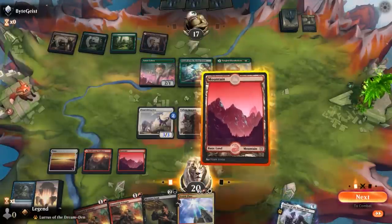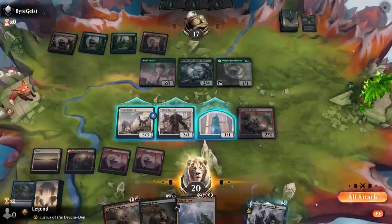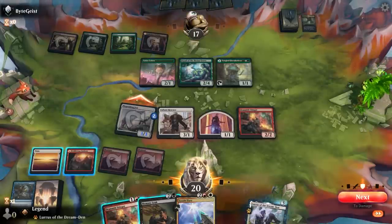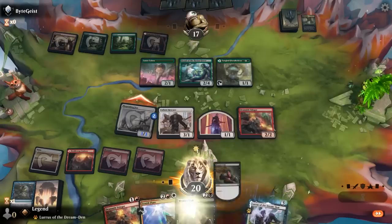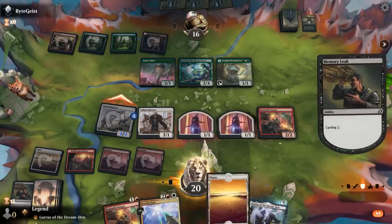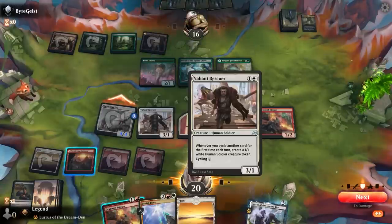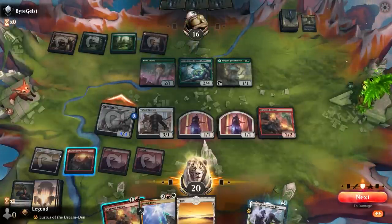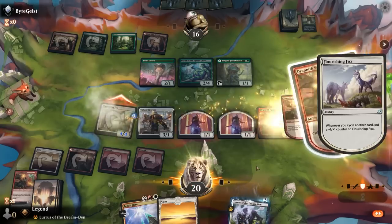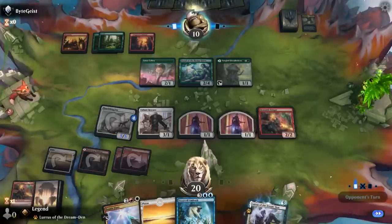I can play stinger and then attack with a Flourishing Fox. Opponent's about to take it, so we'll cycle once. I can cycle now to get 1 more damage in with the fox, or I can wait to get 1 more token from the rescuer. I don't think the tokens are going to matter all that much, so I'd rather get in 1 more damage. We're at 10 life, 5 cycling cards in graveyard for Zenith Flare.